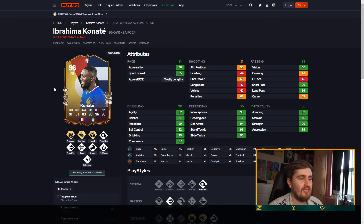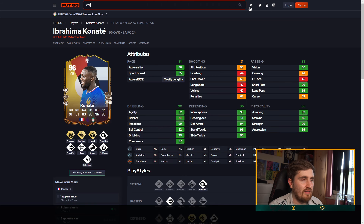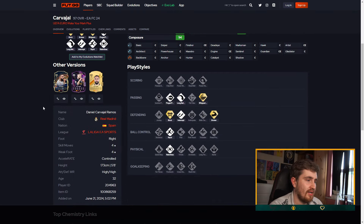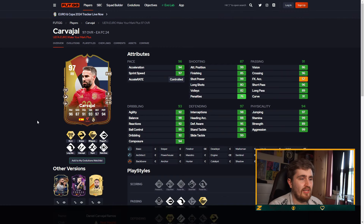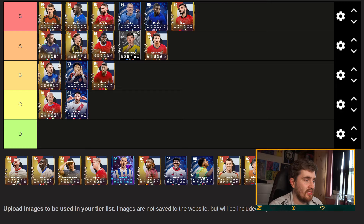Kante — I mean S-tier obviously. Carvajal — pretty sure he's already got two clean sheets for Spain, he didn't concede against Italy so he's already got one of the upgrades. Play styles are pretty good, he's just an insane card overall — S-tier.